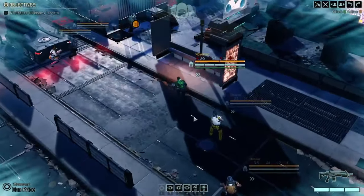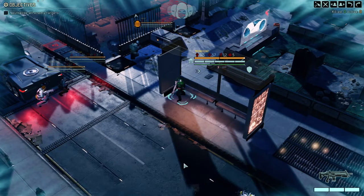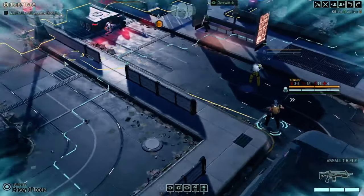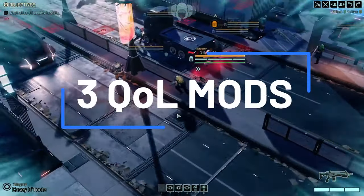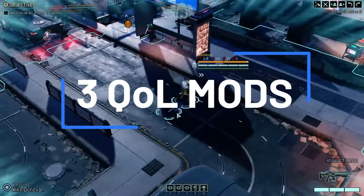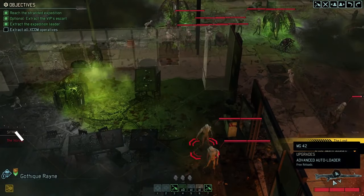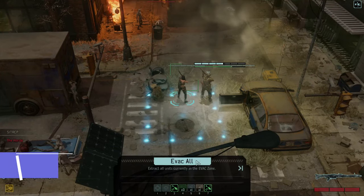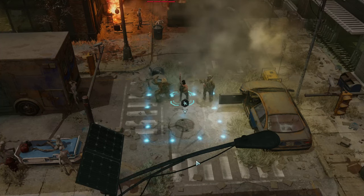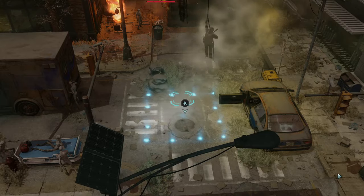Before we go into the top 10 themselves, I'd like to propose three mods that, while they aren't very expansive or incredible, just improve the quality of life for XCOM 2. First up is a mod that everybody should have for their playthrough: Evac All. It does exactly what it sounds like — it evacuates all your units rather than making you click each person one at a time, and it looks pretty badass.